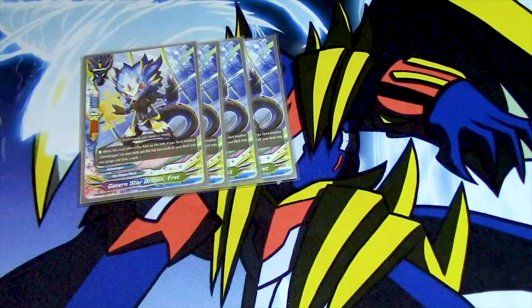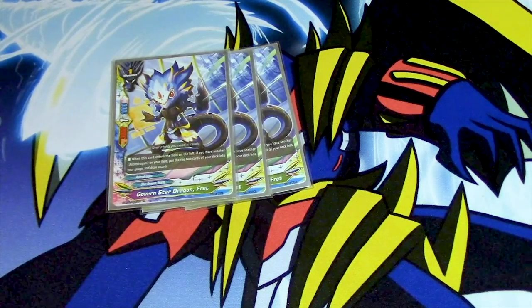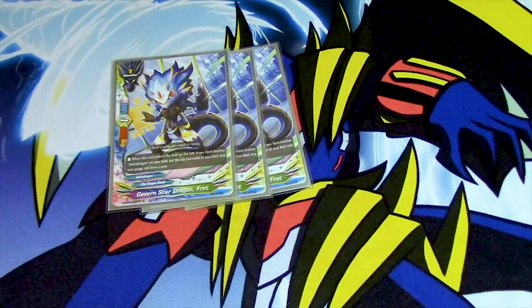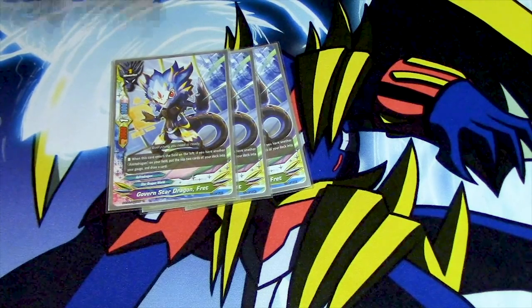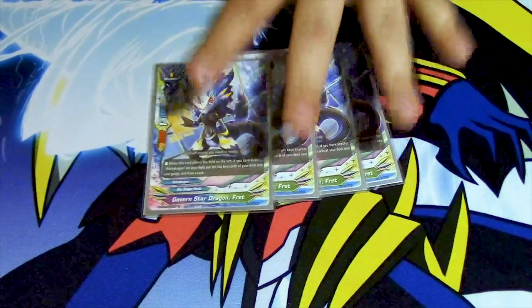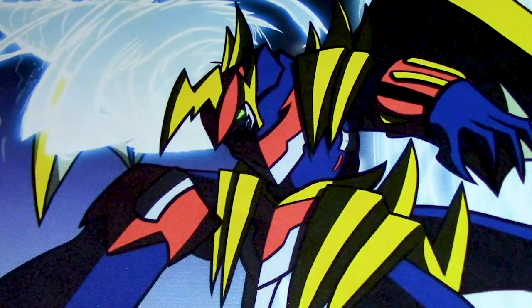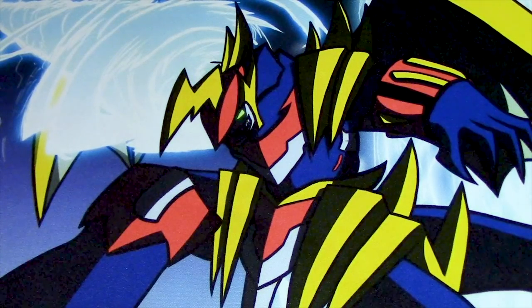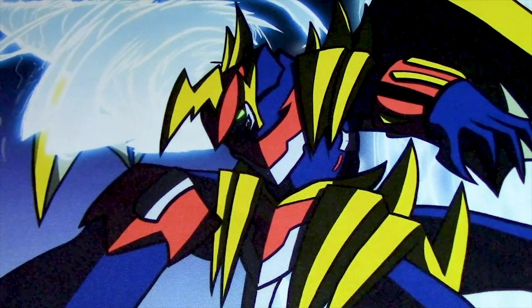Next I run four Frat. Its skill: when it's placed on the left, if you have an AstroDragon on your field, put the top two cards of your deck into your gauge and draw a card. What I really like about a lot of these cards is they don't say 'if you have an AstroDragon monster' — it's 'if you have an AstroDragon in general,' so the set spell and item count. That's really nice. I run it at four because it's the best card in the deck, by far.